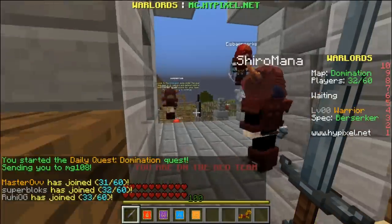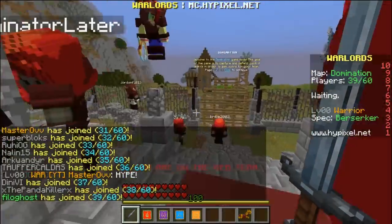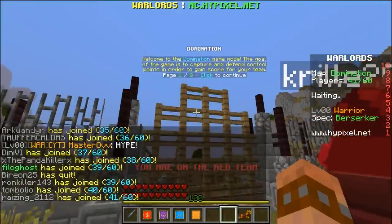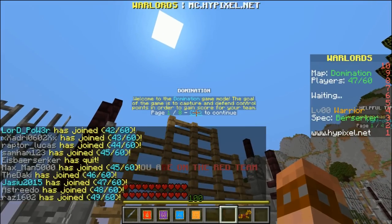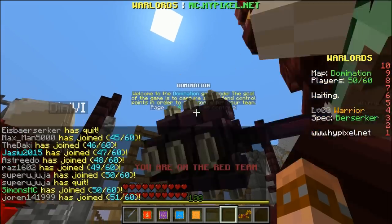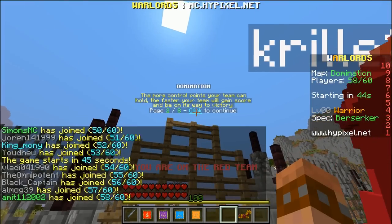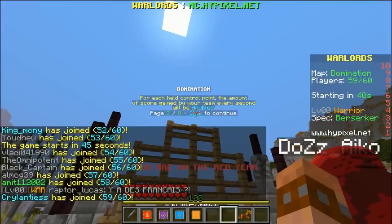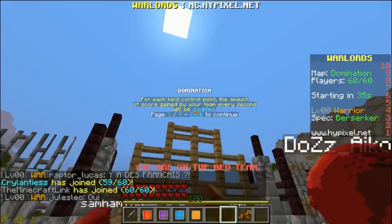Let's do this. Let's jump into a game of Domination. As you can tell, this is a super popular game. In Domination, I don't really know the rules, but it gives you the rules right here. Welcome to Domination game mode. The goal of the game is to capture and defend control points in order to gain score for your team. More control points we get, the higher we score. For each control point, the amount of score gained by your team every second will be doubled, which is pretty intense.